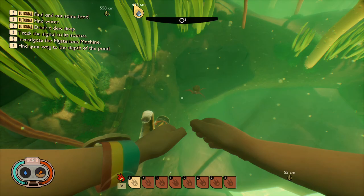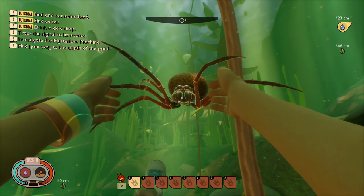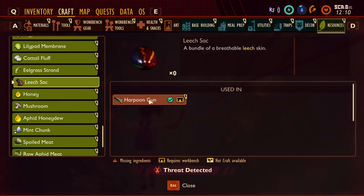Now we have the diving bell spider. Soon you will no longer be safe from spiders by hopping into the nearest patch of water. These spiders are aggressive to the player and additionally seem to be aggressive to pretty much every underwater creature. The diving bell spider will drop diving bell silk, used to craft new items such as the koi scale helmet and bone diving knife.